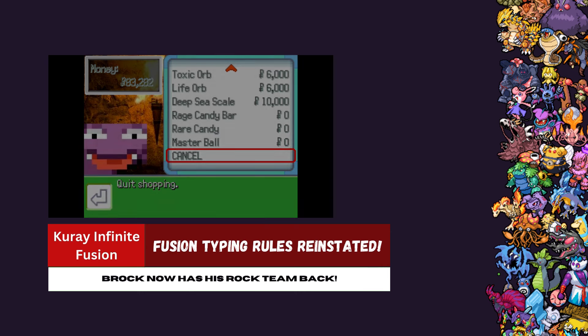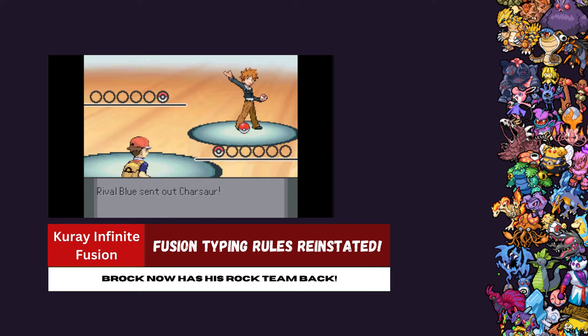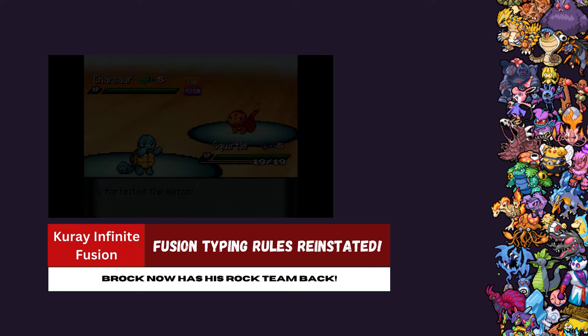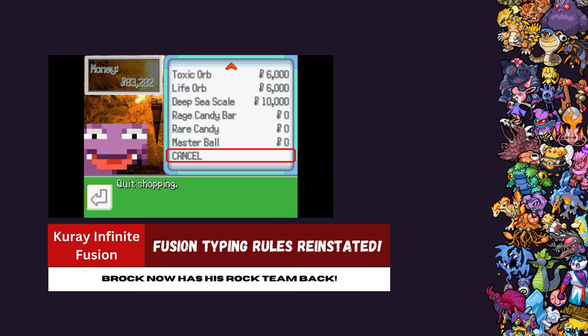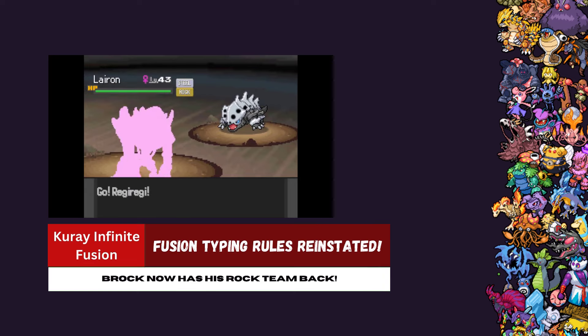A much needed update for Infinite Fusion — Kudai has introduced the type ruling that was in effect pre-version 6.0. For instance, if you fight your rival in the current version of Infinite Fusion, his Charsar is Fire/Poison type instead of Fire/Grass. This is a new problem that is being worked on, but the team over at Kudai have already figured it out.